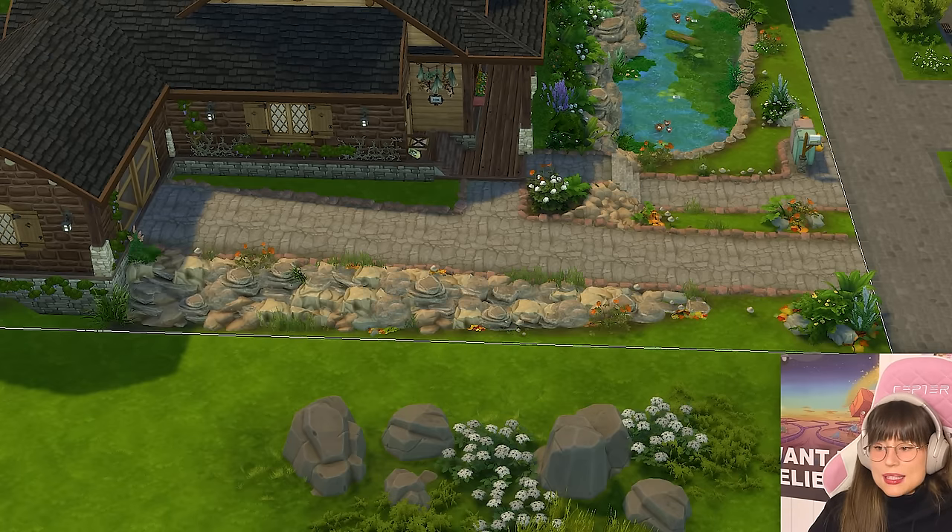Over here we can have a bookcase with bookcase nick-knacks — it turned out pretty cute: got my axolotl, got everything I need. I'm putting up a little basket over there, some pictures, and a curtain. Over here a little table with a record player and a little flower — I just use a can and put a flower in it. Then I'll put a high chair there so I don't forget about it.